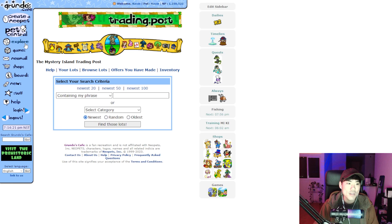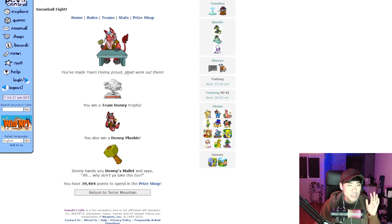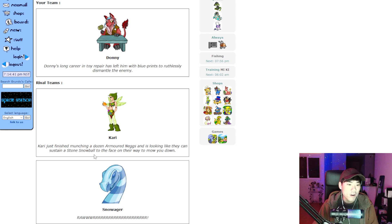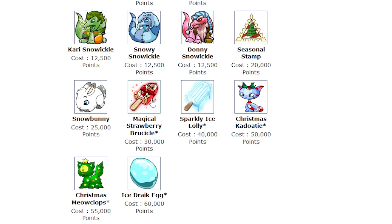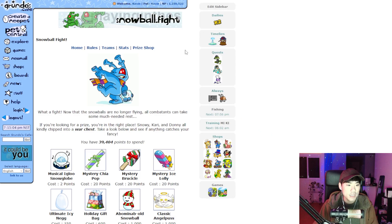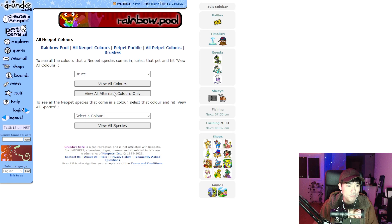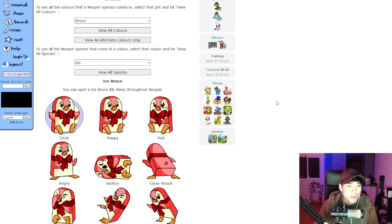We also had this enormous event through the winter called the Snowball Event. Everyone was put into different teams automatically and could throw snowballs at people for points and prizes. There were three teams — I was on Donnie, which got last place — fitting. The other teams were Kari and Snowager. They released a prize shop with cool stuff like an ice drake egg and ice sparkly lollies that turn your pet into an ice pet. I still have my points because I'm paralyzed by having to make a decision.